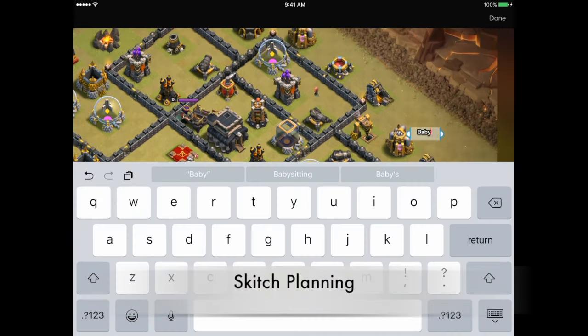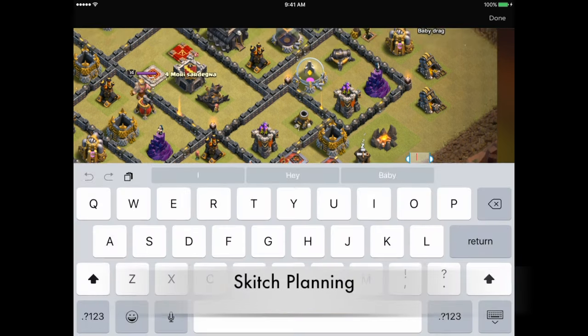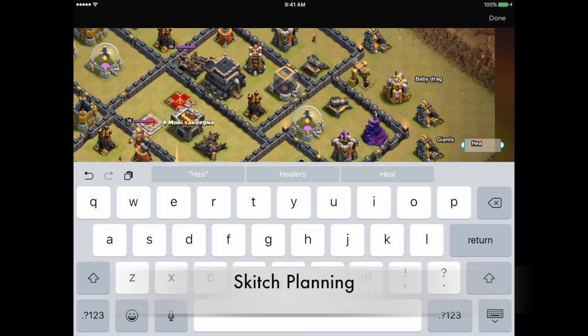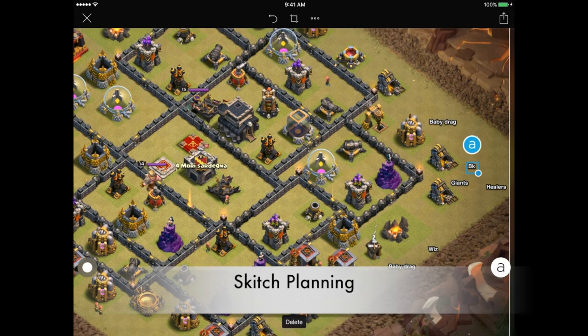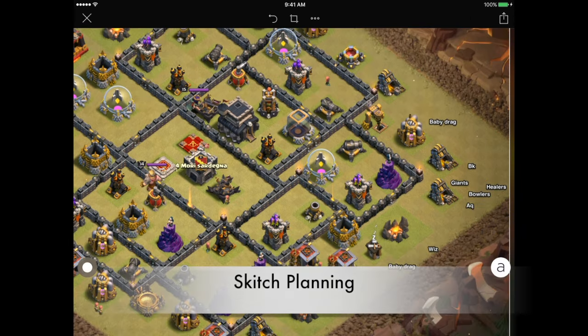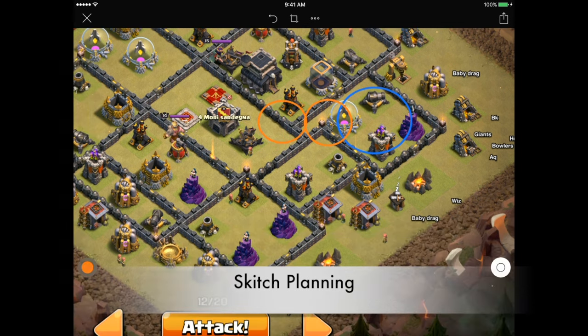We're now in an application called Skitch, which allows us to draw directly onto the base we're going to attack. You can see I'm dropping text boxes showing exactly where each troop is going to go. We're coming from the right side of the base — dropping a baby dragon toward the top right to make a funnel, another baby dragon toward the bottom right for a funnel on the opposite side, then dropping some giants and healers. You can also drop circles to show where spells are being used — a blue circle for a rage spell.